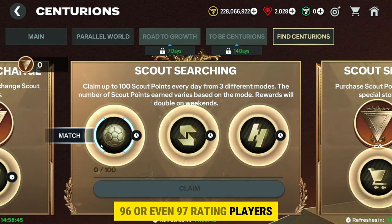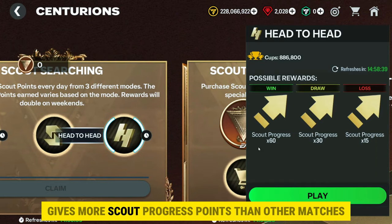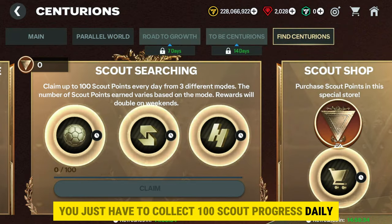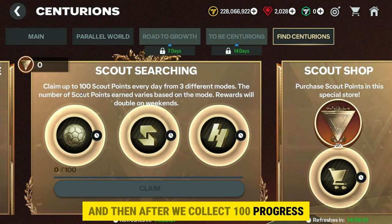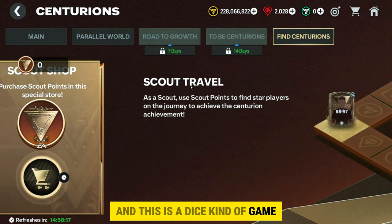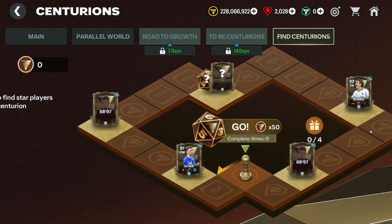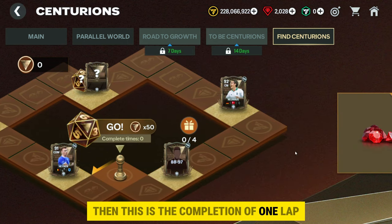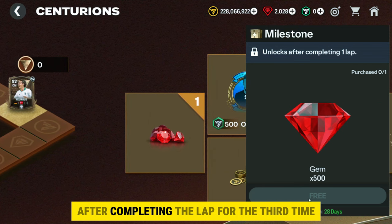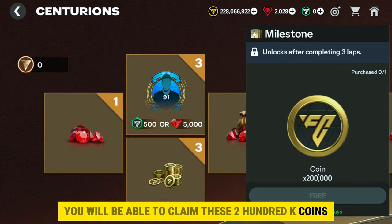Scout points are really essential to get 95, 96, or even 97 rating players. By playing these modes, you can claim scout points progress — Head-to-Head gives more scout progress points than other matches. You just have to collect 100 scout progress daily, then claim 100 free scout points. Here you can see Scout Travel, which is a dice-type game. From the starting point, if you move the dice and come back to start again, that completes one lap.